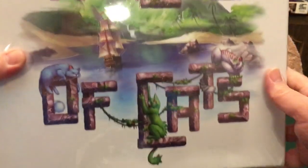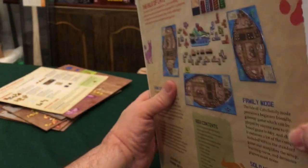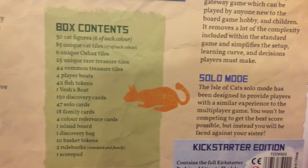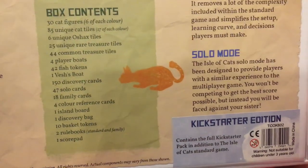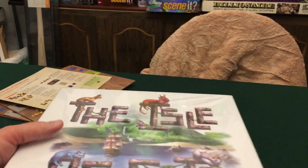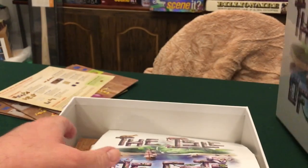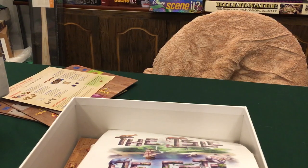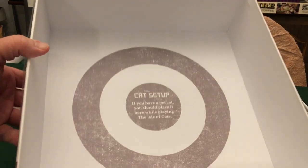And then finally, we have the big box for the base game. It's very informative on the back — it has a table of contents. This is the Kickstarter edition, so it will have more content than the retail version, mostly the wooden pieces and possibly some extra cards. I found it amusing on the inside of the lid — it says that if you have a cat, you should place your cat inside the lid of the box, because you know they're going in there anyway.